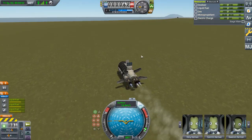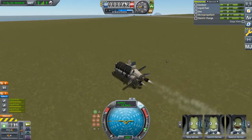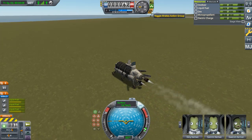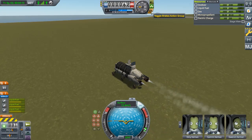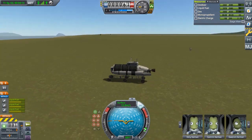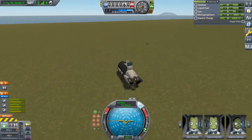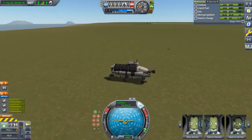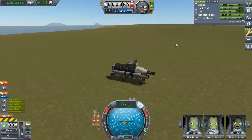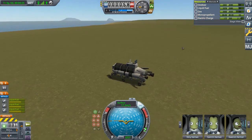We're actually getting fairly close to the coast now, so I'm going to turn this off, speed up a tiny bit, then turn off the engine so we're just rolling down to the coast. We're passing the end of the runway now, so I just have to be mindful of our speed.